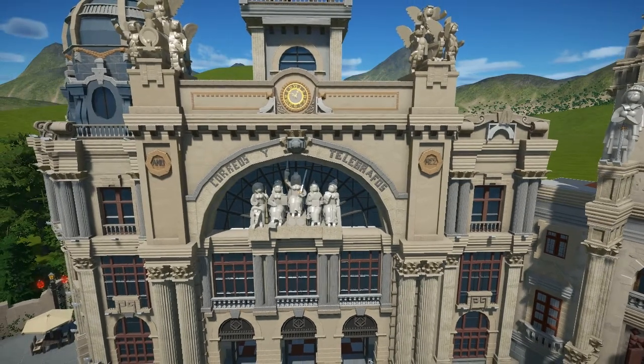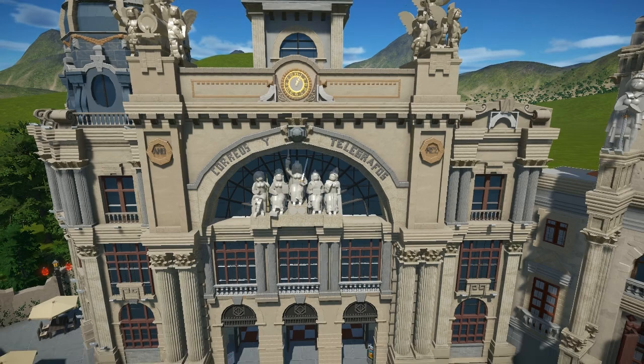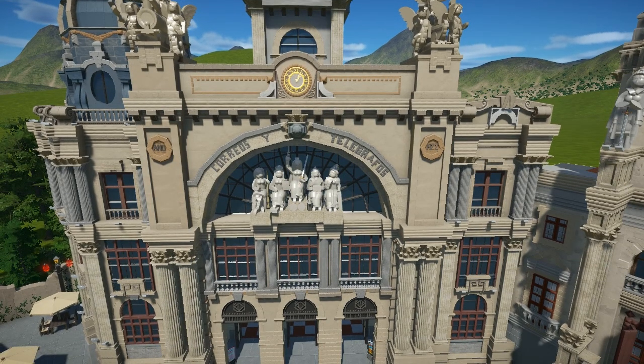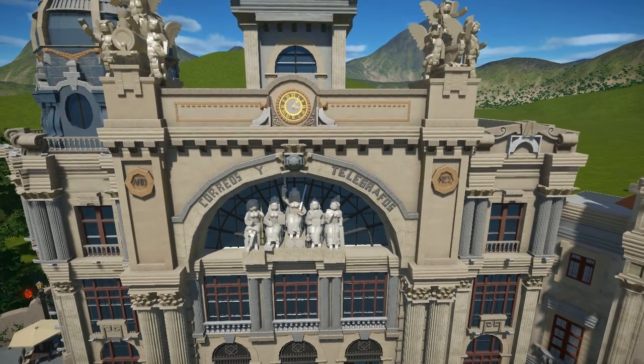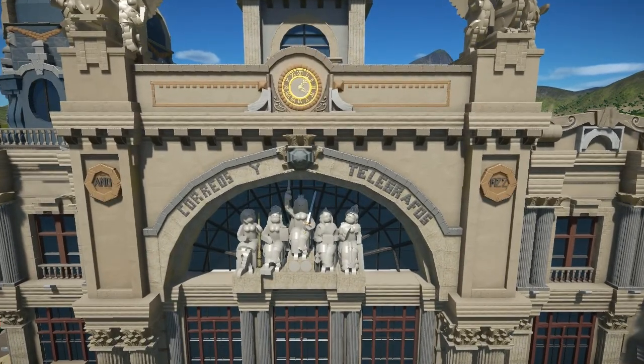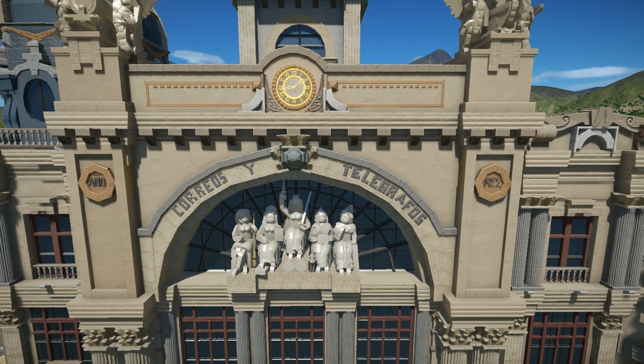Now we're going to the huge restaurant I made, which is based on the Postal Office from Valencia. The Postal Office building is also on the City Hall Plaza — it's a beautiful building with lots of sculptures outside, and it's also Valencian Art Nouveau. You can see it's written 'Correos y Telégrafos' — that means Postal Office and Telegrams. The building is from 1922, when the telegraph was used for communication, which is why it has that name.